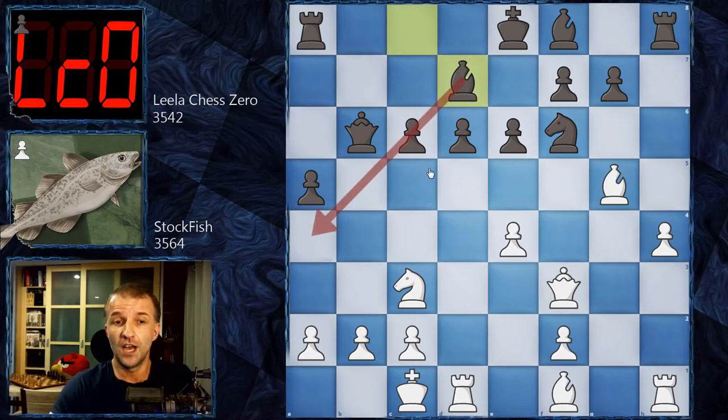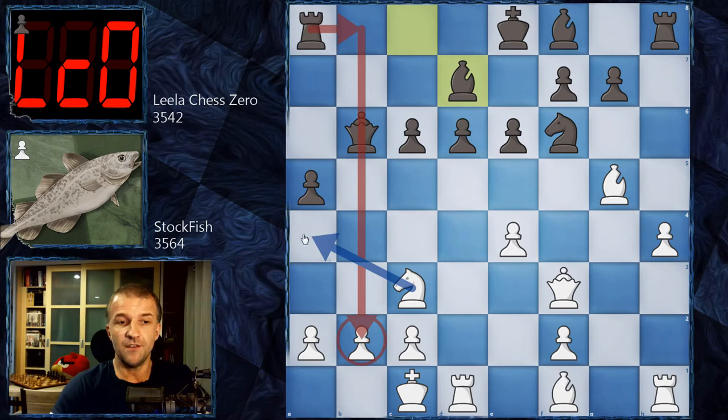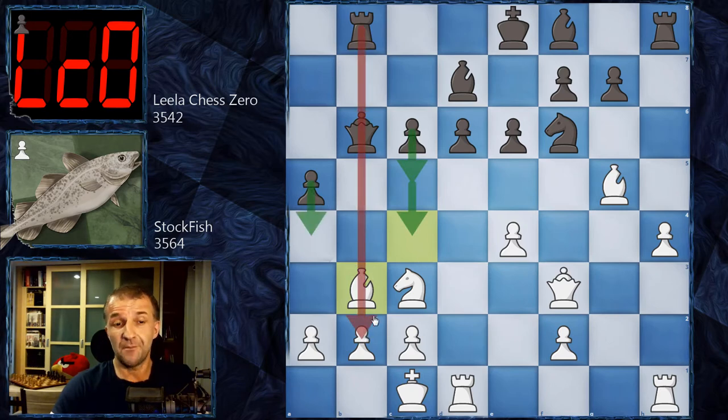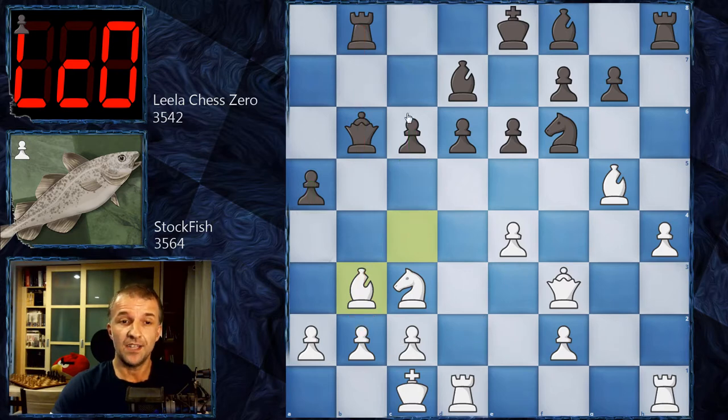We have bishop d7, a developing move taking control. After c5, the a4 move can be important in some variations, especially if black wants to create the battery and attack on b2. White can always answer with knight a4 — attacking the queen and defending b2. With the bishop on d7 it's not really a problem because it can always be exchanged. We have bishop c4, trying to prevent this battery, then rook b8, and now bishop b3 by Stockfish — a pretty risky move, especially since pawns can attack.